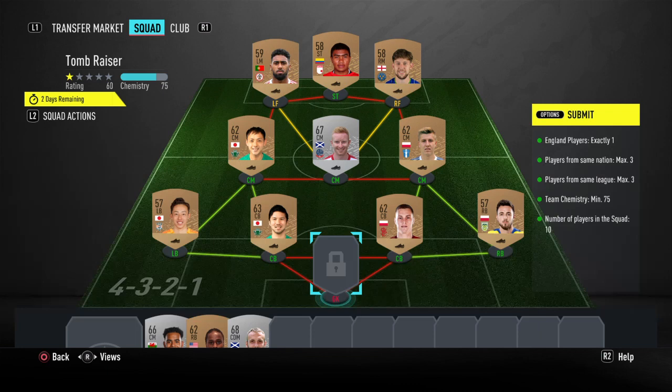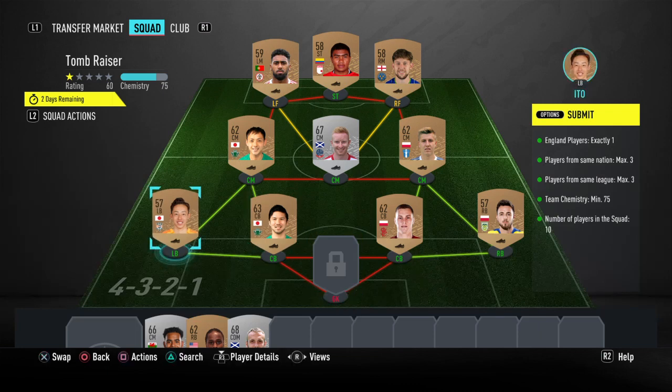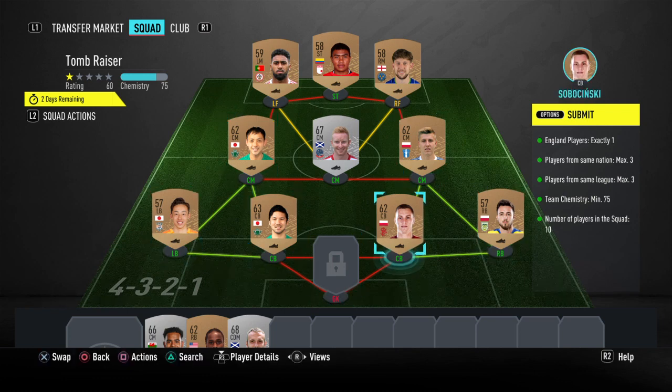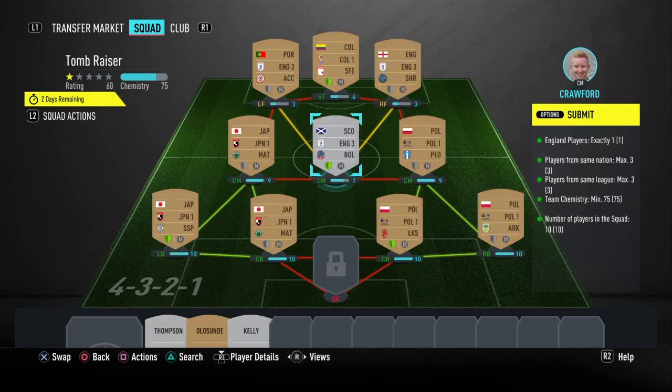What you're going to want to do is get a left back, left center mid, and left center back all on green links, and then right center back, right back, and right center mid all on green links. Once you have those situated, you'll want to build from there.